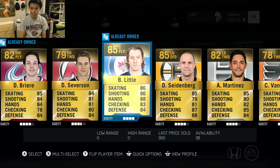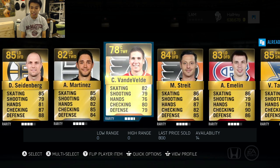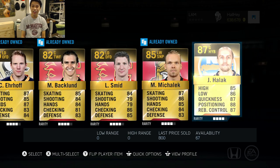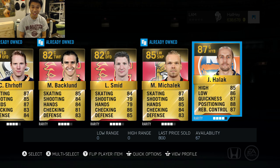Continuing the pack: Smith, Orpik — that's a pretty good defenseman — Breer, Severson, Little, Seidenberg, Martinez, Vandeveld, Streit, Emelin, Tarasenko, Erhoff, Backlund, Shmid, McCulloch, and Halak. This is a pretty rough pack, but I think it's worth trying to use some of these players.